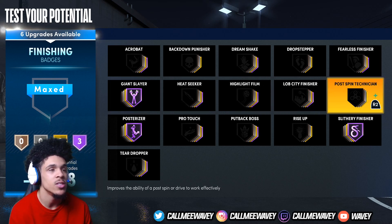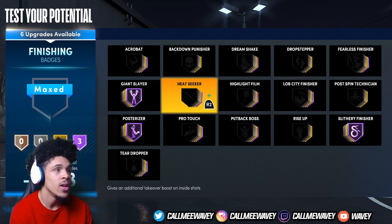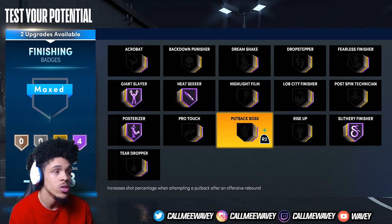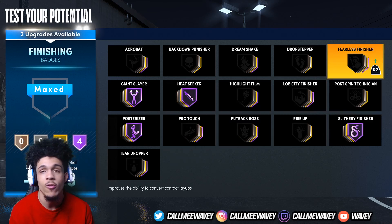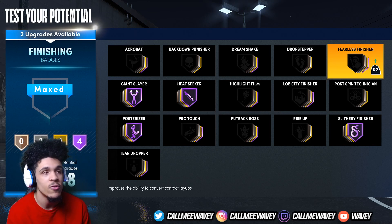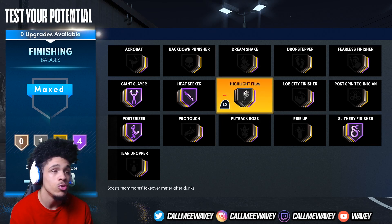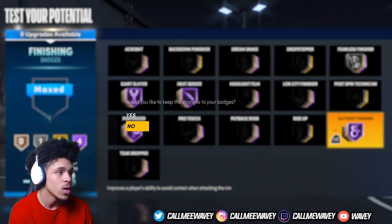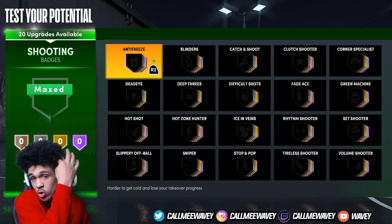I'm still going to put giant slayer on hall of fame because it's one of the top-tier finishing badges. You could use lob city if you want, but I think I'd go with heat seeker — it boosts your takeover with every dunk. There's also pro touch and fearless finisher, which is like relentless finisher from back in the day. I'd go with fearless finisher.